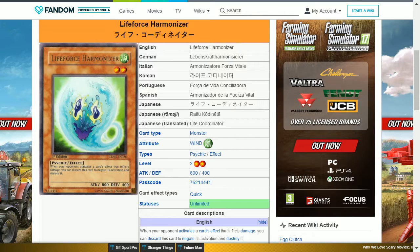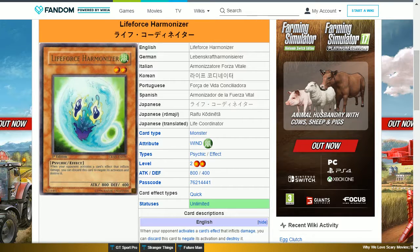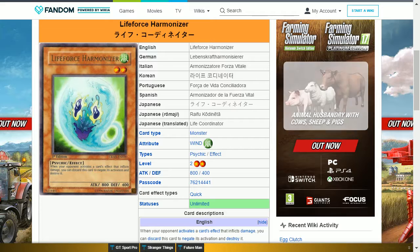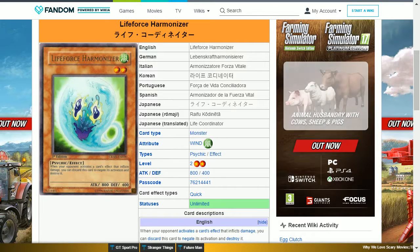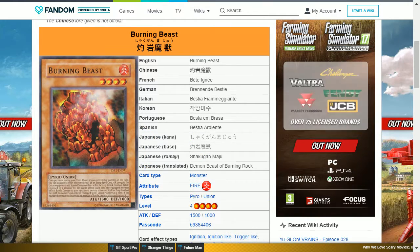The next card is Life Force Harmonizer. This is a wind psychic level 2 with 800 attack and 400 defense. Its effect is: when your opponent activates a card or effect that inflicts damage, you can discard this card to negate its activation and destroy it. This does not do much; the only time I've had to deal with this card was when facing the psychic deck with Elemental Hero Lady Heat.